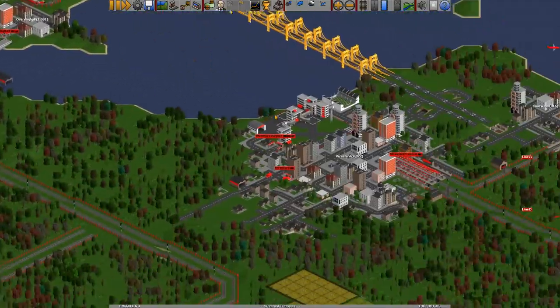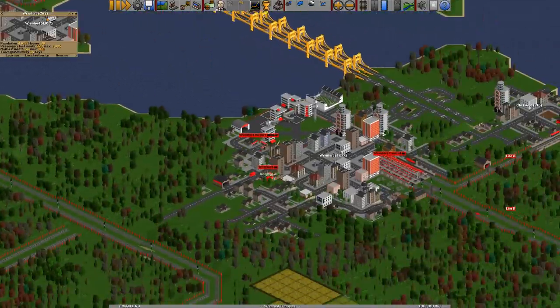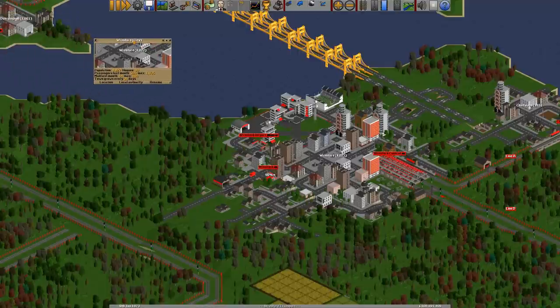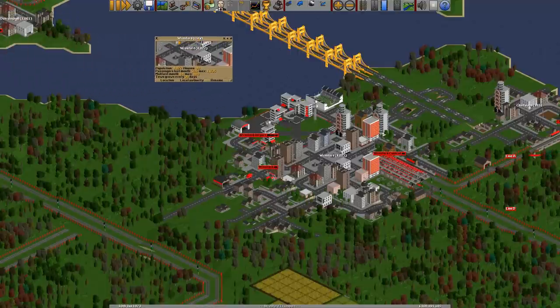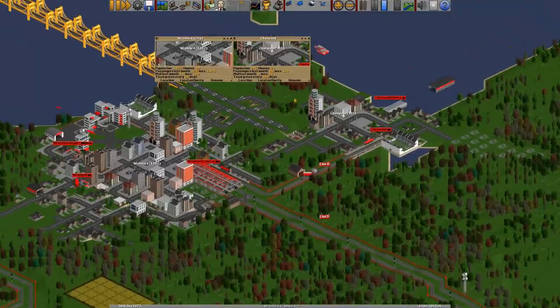Over here where we started our tutorials, we've got Rowanford. If we open this up, you can see in the top corner in the information, it gives the town or city name, and if it is a city, it will say the word 'city' next to it. For example, Chatworth isn't a city, it's just a town — it's just got the name next to it, without the word 'city'. That's how you tell the difference between a town and a city.